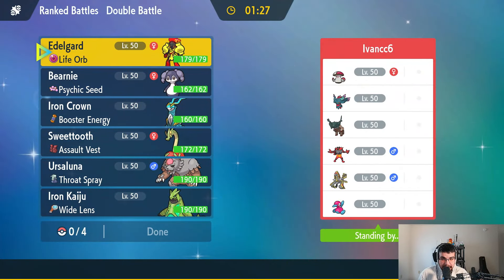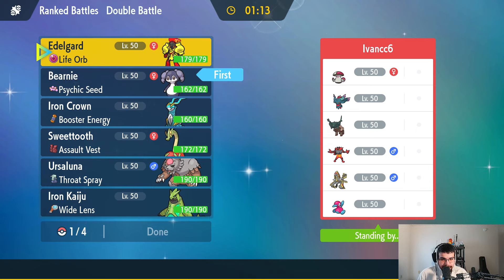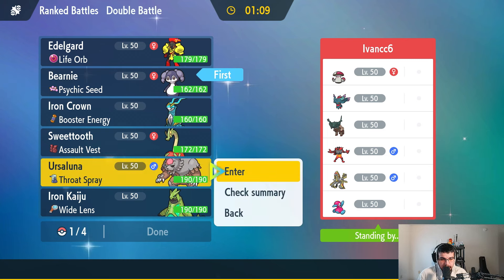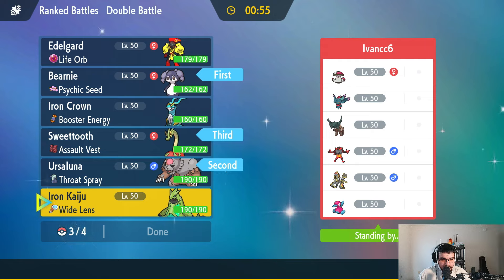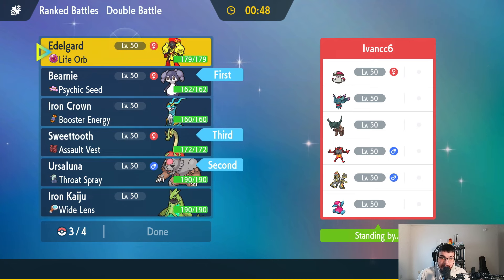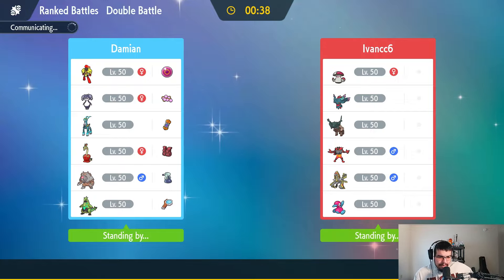We're back with the last battle of this video against Ivan, rocking Amoonguss, Fluttermane, Ting-Lu, Incineroar, Kommo-o, and Porygon-2. This is a weird team. There's nothing besides Ting-Lu that's really difficult — though Ting-Lu has such high Defense. I think I'm going to bring Iron Crown next, since Armarouge isn't doing much against these Pokemon.